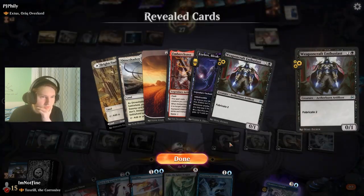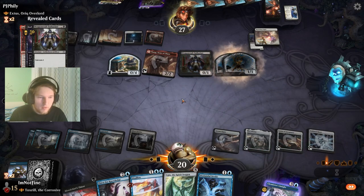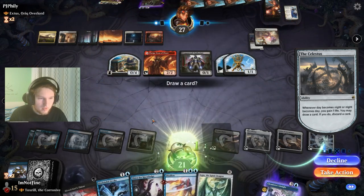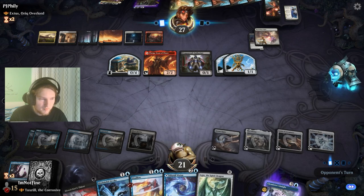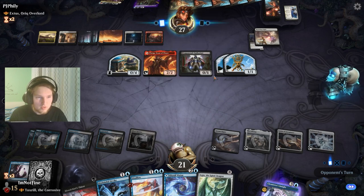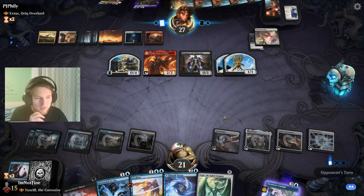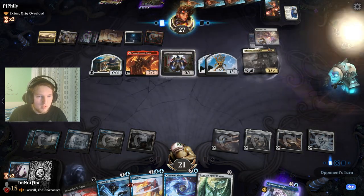Plark enters — activate. Weaponcraft Enthusiast. Funny thing — these Servos are colorless, so Ugin is not quite as effective against them, but still very very effective. Next turn I can Ugin minus three. Oh well, if I Ugin and then Toxril enters, these get minus anyway, so that's fine. Maybe it's actually the best thing to minus two Ugin because then this still survives but dies to Toxril as well. Okay, I minus five — I've changed my mind.